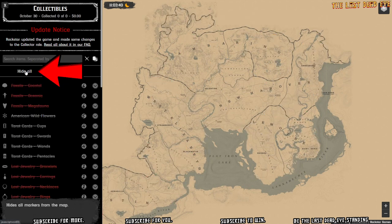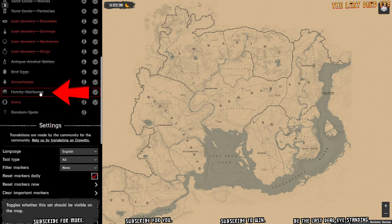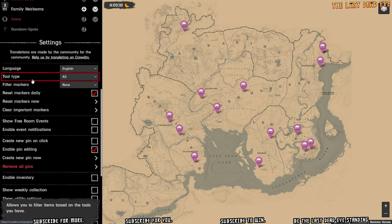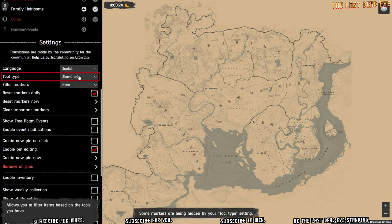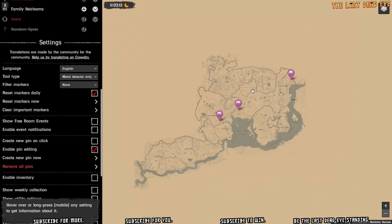So hide all, then scroll down and turn family heirlooms on. Now you can see it shows all the family heirloom locations. If you go down to tool type, you could select shovel only, but there are none available today for shovel only — I don't know if that's ever even an option. So switch to metal detector only, and now it shows you the locations which require a metal detector and inherently a shovel as well.